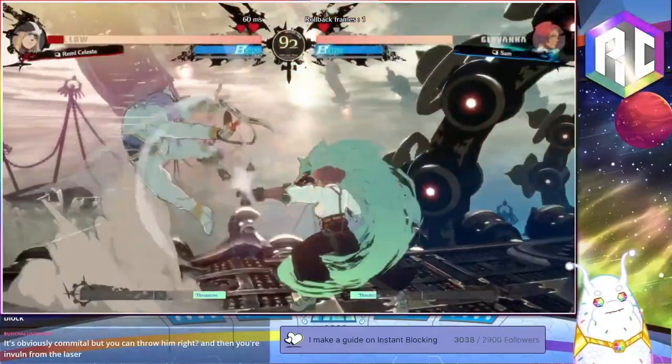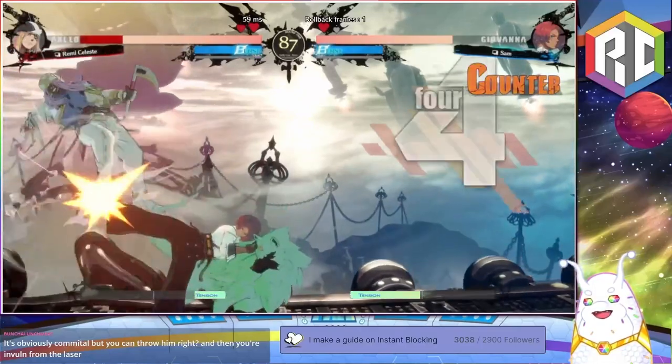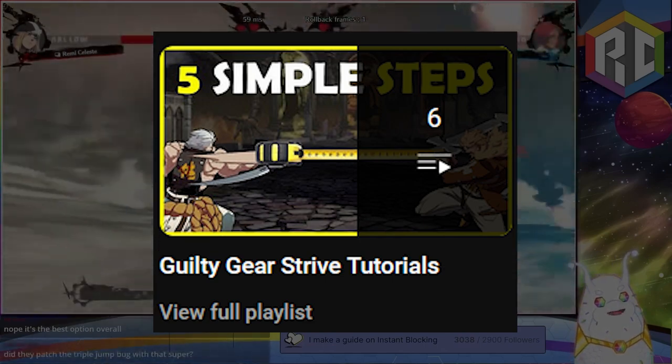I hope this helps you land those crucial IBs in your match. Let me know if this helped, and feel free to ask any more questions in the comments below. If you're looking for more guides, check out the playlist in the video description as well. This is Remy, signing off.